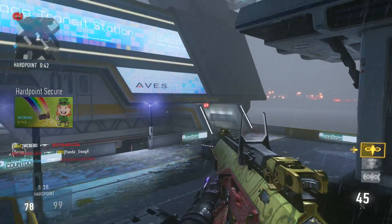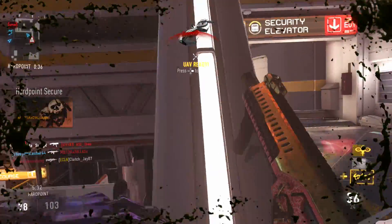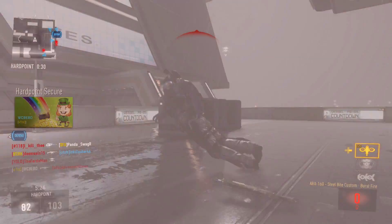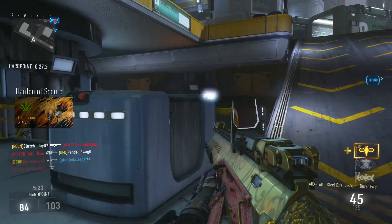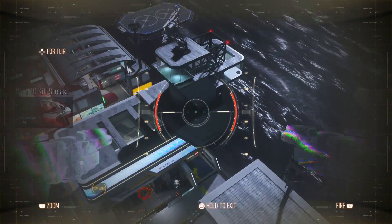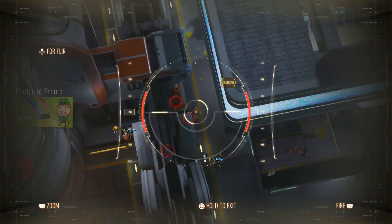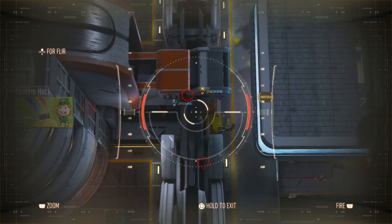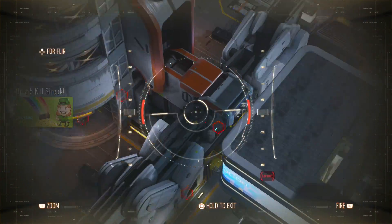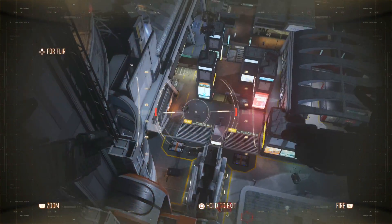Now, is this the best variant for the ARX? Yes and no. I prefer the Hole Puncher — it has pretty much the exact same stats: 35 damage at mid-range and 25 at long range, so it's also a 3 to 4 bullet kill. The difference is the Hole Puncher doesn't have the decreased fire rate, staying at 610 RPM. Instead it has 10% more hip spread and 10% more view kick, so it's a personal preference depending on how much you fire from the hip.